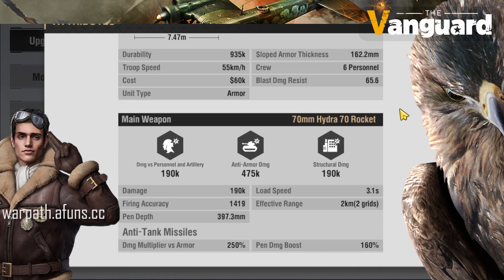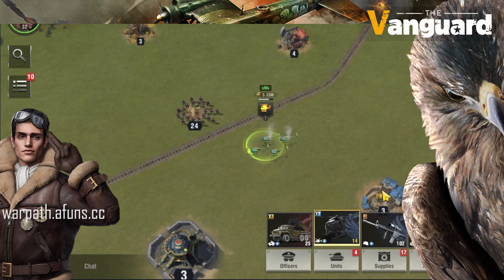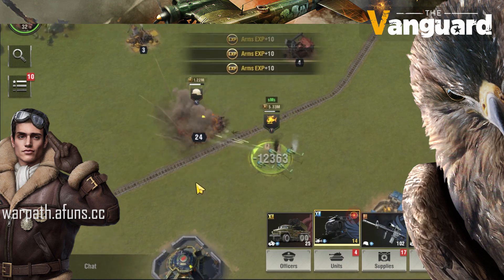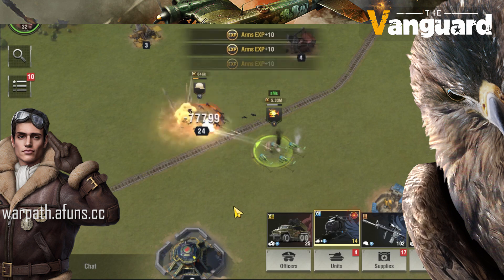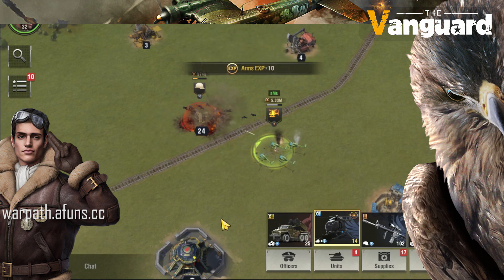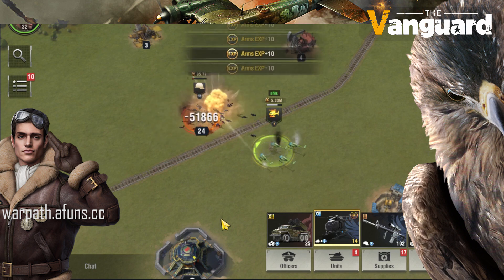Let's take a look at the new helicopter they're introducing in version 5.0. It is the upgraded modern version of the Tank Hunter, so if you decide to upgrade your Tank Hunter you get this. It is considered as a ground unit, so if I attack some infantry with the helicopter, the infantry returns fire, just like any other ground unit. And we know infantry can't attack air units.